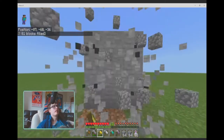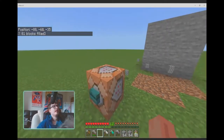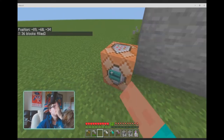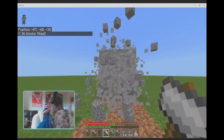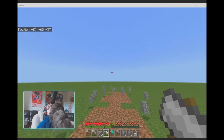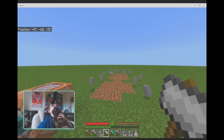You've got gold hammers, but don't use gold hammers — they break really quickly. Iron hammers and above, if you shift right-click, you dig two layers instead of one — so three by three by two instead of three by three by one.